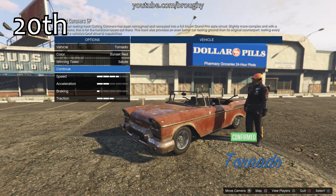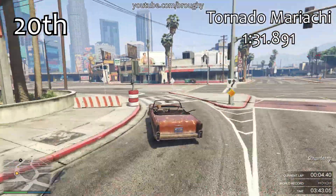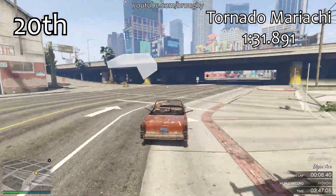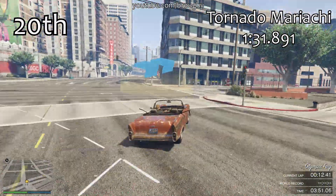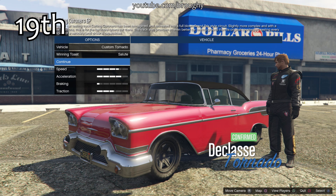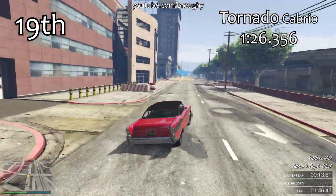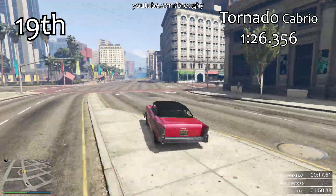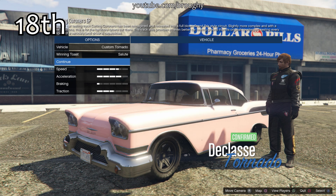Hello everyone, I'm Broughy1322 and this video is going to show the fastest fully upgraded sports classics cars in terms of lap time. We're quickly going to go over the slowest vehicles right now and as always the position counter is in the top left with the best lap time the car achieved in the top right. This video only focuses on track performance, so if you're interested in top speed check the link in the description for the top speed testing series. For more information about this testing, including the extent to which it's accurate and how useful it is for you personally, have a read of the full description.